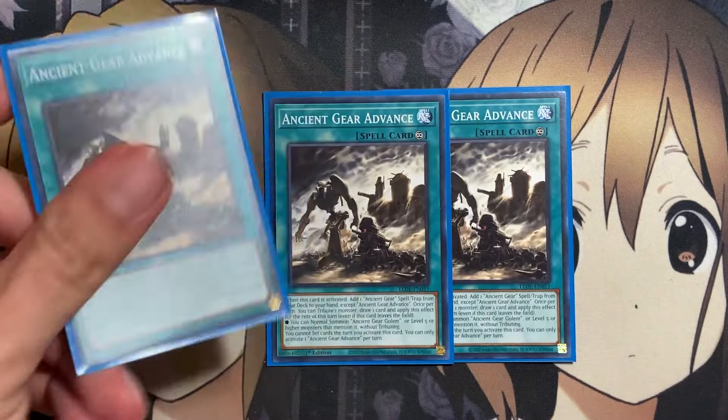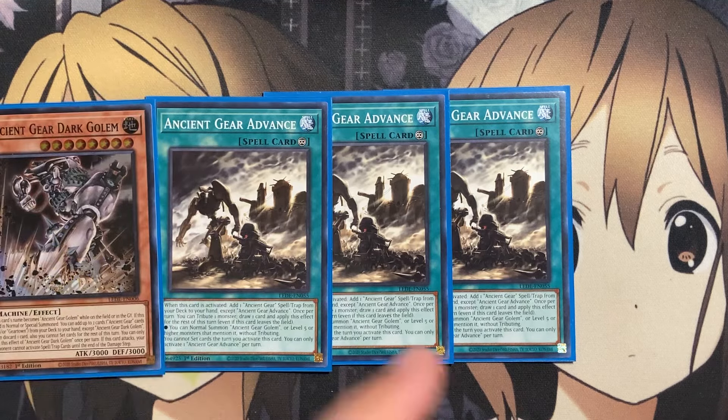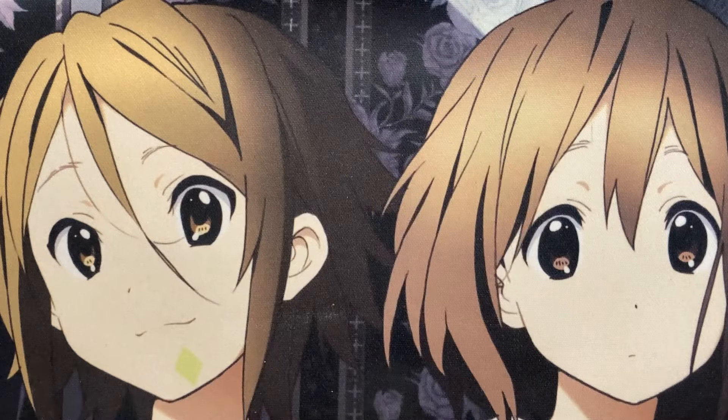Moving on to spells — running three copies of the new Ancient Gear Advance. When this card is activated, add one Ancient Gear spell or trap from your deck to your hand, except Ancient Gear Advance. Once per turn, you can tribute one monster, draw one card, and apply this effect for the rest of the turn: you can normal summon an Ancient Gear Golem, or a level 5 or higher monster that mentions it, without tributing. This sets up that play much easier to summon out Ancient Gear Dark Golem onto the field. You cannot set cards as the restriction, but that's a restriction we get with a good number of other Ancient Gear cards anyway.